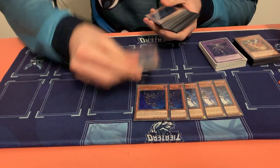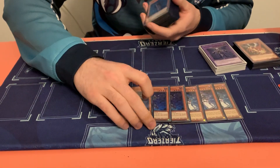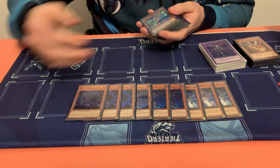I played 3 Squamata, which is basically an Upstart Goblin — it searches any name of any card in your deck. For the same reason I played 3 Hedgehog: it searches any Shaddoll in the deck and you just basically want to use your whole deck as a utility.